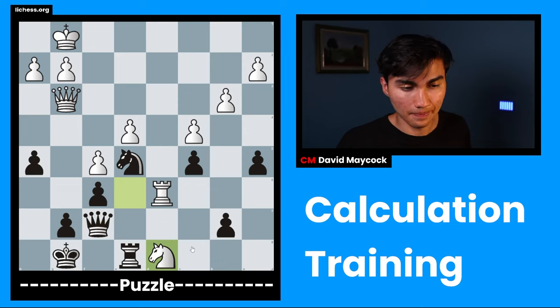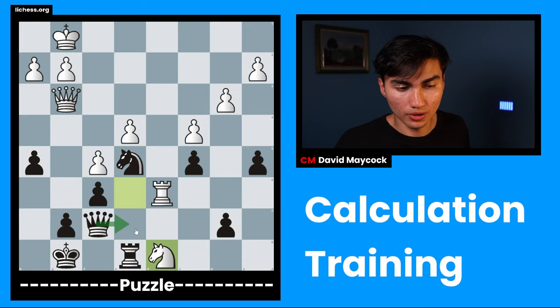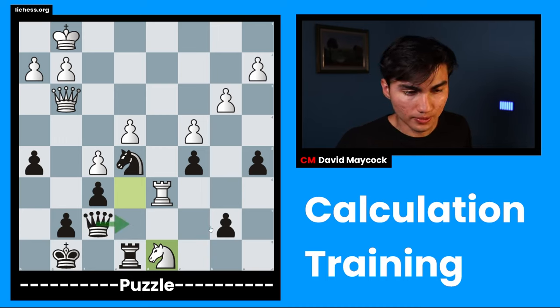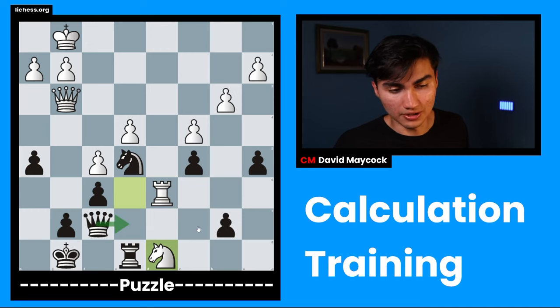Qc7 attacks the rook and the knight. Before going through candidate moves for white after Qc7, I'm going to consider Qe7 first — maybe it's easier to eliminate, in which case Qc7 would be the only one. Both of them seem difficult to discard easily, so I'm going to start with Qe7, which is my initial idea: attacking the rook and attacking the knight.